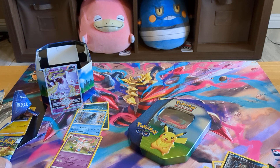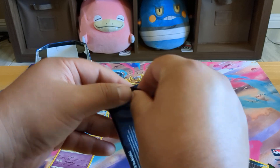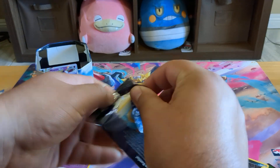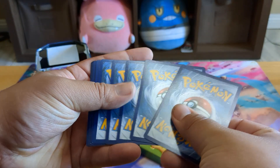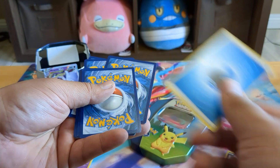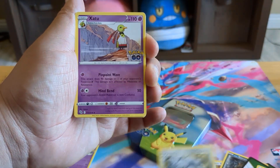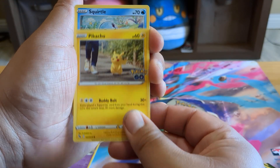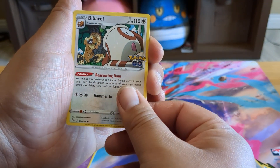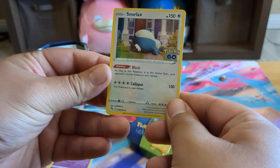Now let's get to this last pack. We got Aridus, Steelix, Xatu, Meltan, Eevee, Pikachu again, Squirtle, Braviary, Bulbasaur, and a Hollow Snorlax with the block ability.